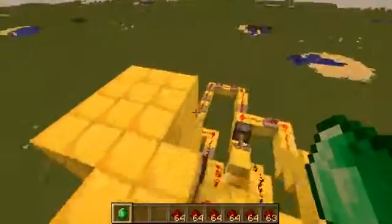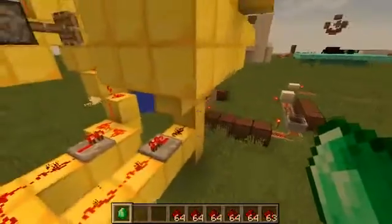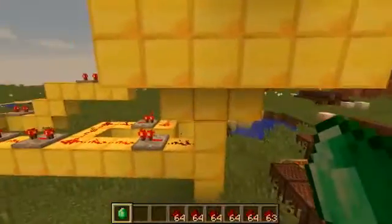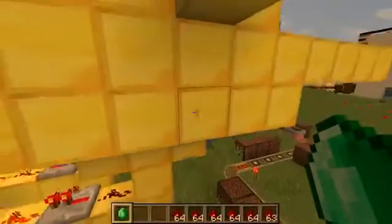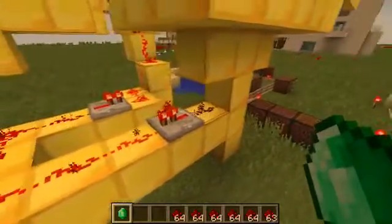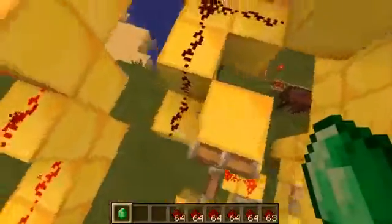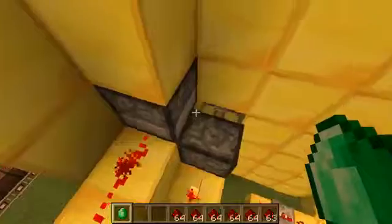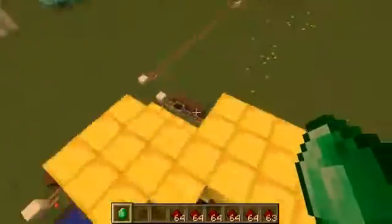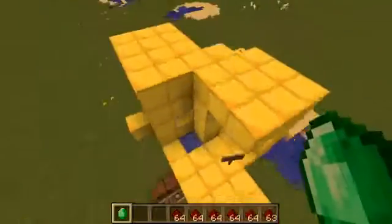I'll show you the redstone behind all of this. So, first, the item falls onto a pressure plate — well, it goes into the water and falls onto a pressure plate. Then it sets off this redstone circuit that goes up. That turns off this piston to reveal the sign that says, please wait.